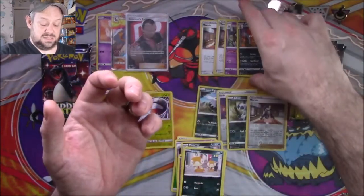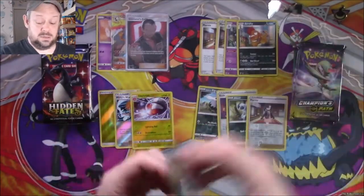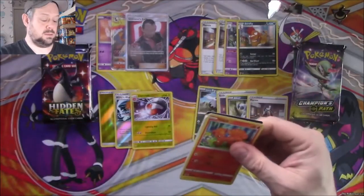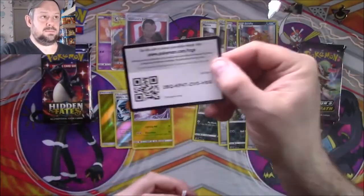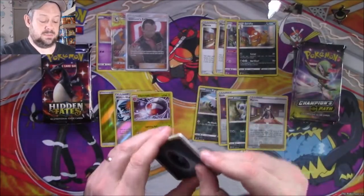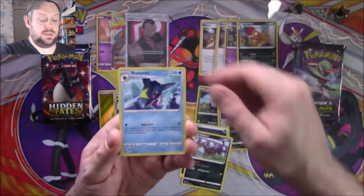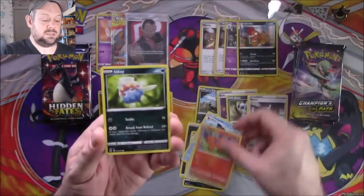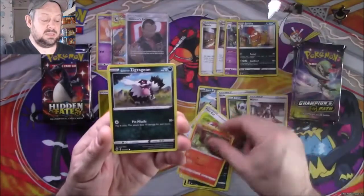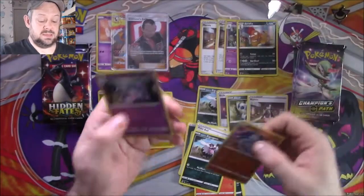Marnie technically is a rare, so it's a hit I guess. Another Champion's Path — code card. We have a Sharpedo, a Hyper Potion, a Vulpix, an Inkay, a Poké Ball, a Sizzlipede, a Galarian Zigzagoon, a Reverse Machop, and another Hatterene. Pretty much nothing so far out of the Champion's Path packets.